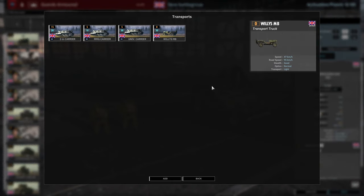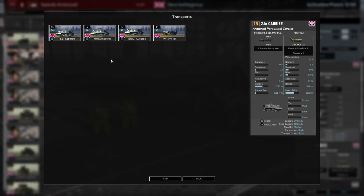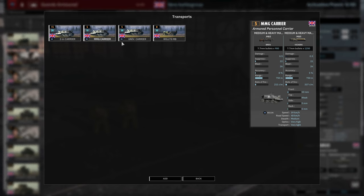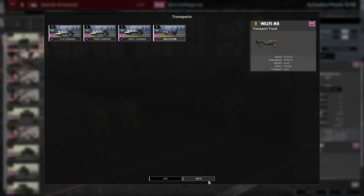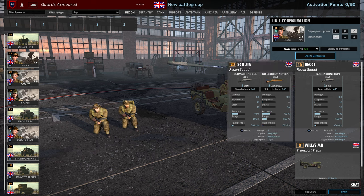Then we have the Recce. These guys can be brought in with all the different types of universal carriers: the 2-inch carrier, the MMG carrier which has a Bren and a Vickers, and the standard universal carrier which just has the Bren. The 2-inch carrier is always a nice choice unless you want mobility, in which case just bring them in the Jeep. 4, 8 and 12 availability throughout the phases.